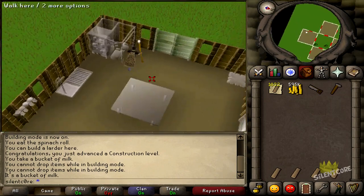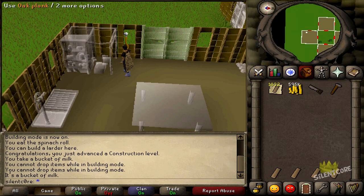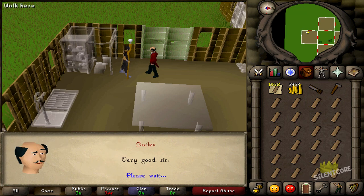Hey, what's going on guys, it's SilentCore here and I like to play a hell of a lot of this game called RuneScape. As you guys can see I'm training some construction in this video and I had to sell about 10 Dragon Imps to be able to afford to do some construction. I'm pretty sure it's going to be worth it and I've made up a bit of a plan with construction.